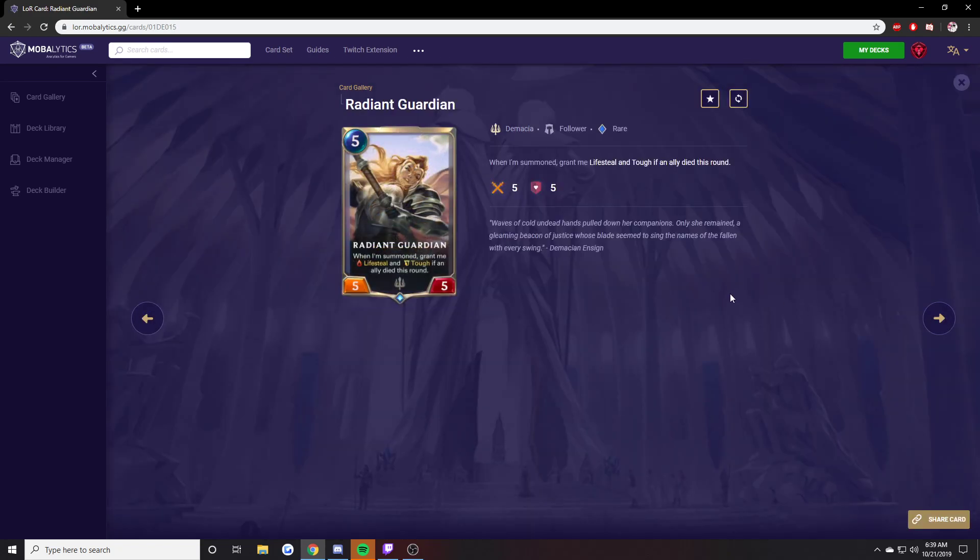Radiant Guardian. The only Lifesteal minion in Demacia — that in itself makes it very good. Your opponent attacks, you trade something off and play this. Or you attack first, they make a value trade, something dies, and you play this — they're instantly sad. Because every time this thing attacks you heal for 5, which is obnoxious to a lot of decks. This card is very good and I think it should be played in more decks than it currently is.